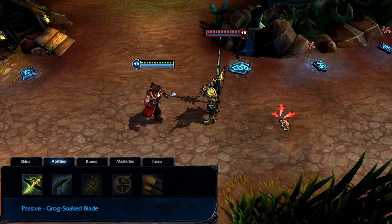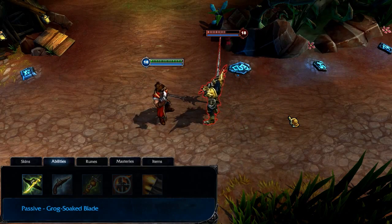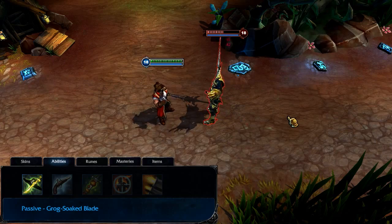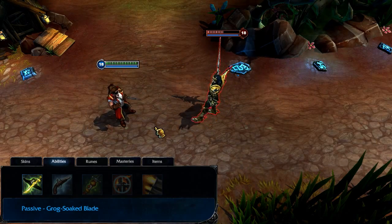Gangplank's passive is Grog-Soaked Blade. Every attack that Gangplank makes places a stack of Grog-Soaked Blade on his target, up to a cap. Each stack damages and slows the movement of whoever's been struck.